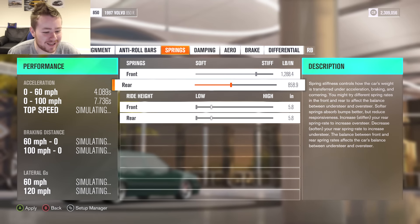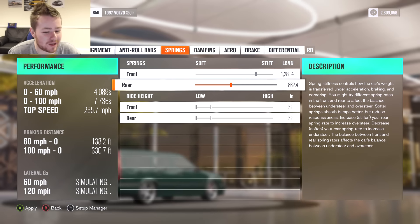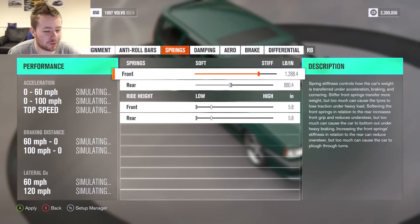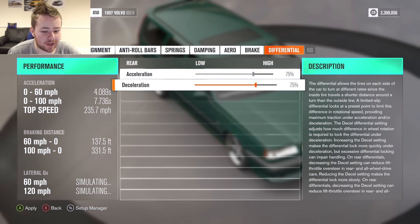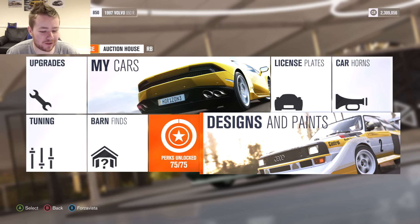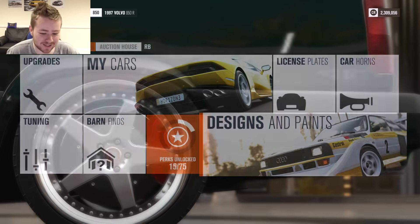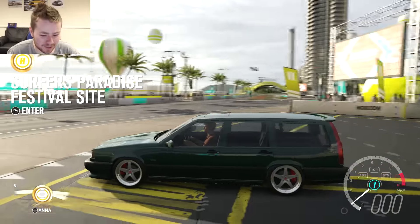Now the springs — we're going to lower that all the way down, and I might stiffen up the springs a wee bit as well. The differential we'll leave at 75 because normally when I put it up to 100 these days it's a wee bit fidgety. I think we're going to leave the design on this the way it is because I do like how clean it is in this green.